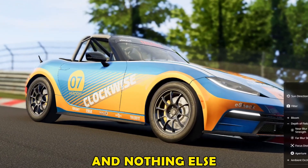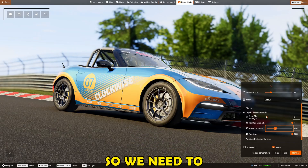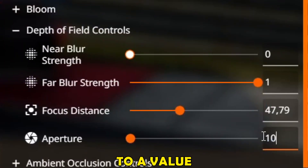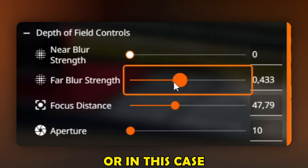This is good, but there is a halo effect right here, so we need to remove that by taking the focus distance a bit further back. Now set the aperture to a value of 10 — that usually works best — and the far blur strength to about 0.3.